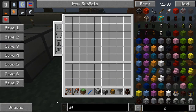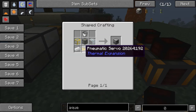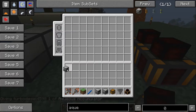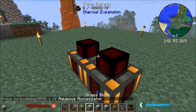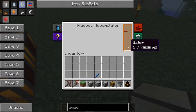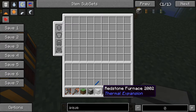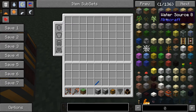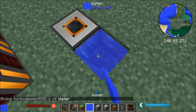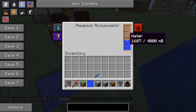Now what we want to do is get ourselves something called an aqueous accumulator. Aqueous accumulators are not too bad to make — they need a pneumatic servo, which is a bit of redstone and iron, and that machine frame. They are basically an automatic way in thermal expansion to get water. Really cool. So we just place this somewhere behind the machines. You can see here that it's already collecting water automatically, but extremely slowly, so we definitely want to speed that up. The way to speed that up is to place two water sources next to each other — just like in vanilla Minecraft where two water sources create a new water source. Exactly the same happens with the aqueous accumulator — you can see it's filling up a lot quicker now.